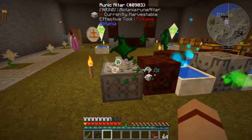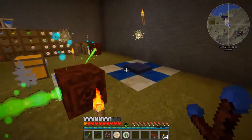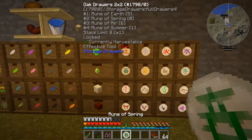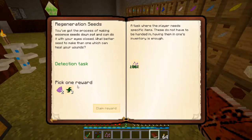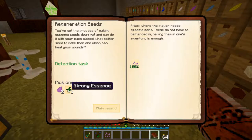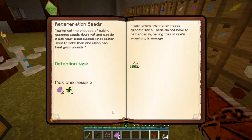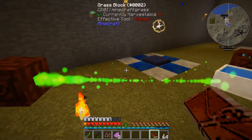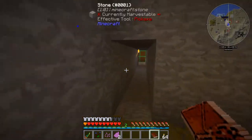We're ready. Let's put the stone down, and there we go — we have our regeneration seed. Let's put away our runes and claim our reward. I'm going to take the regeneration petals because I've got a lot of strong essence already saved up. Let's go ahead and claim those. Let's head upstairs and get these scanned and planted.